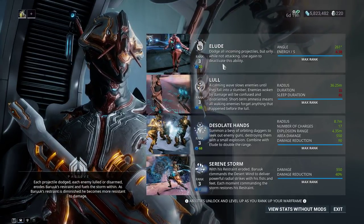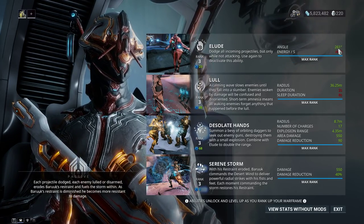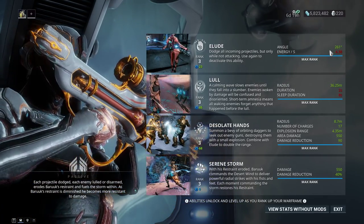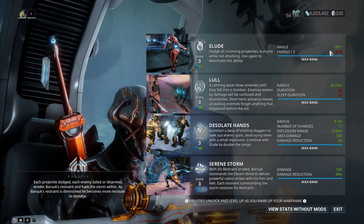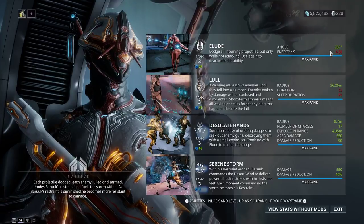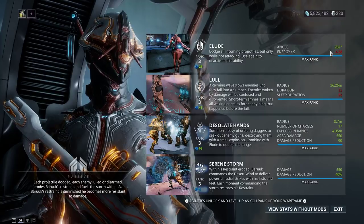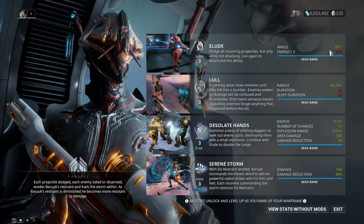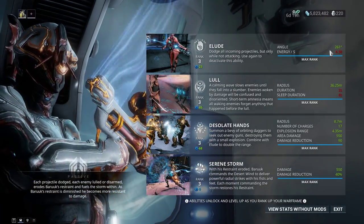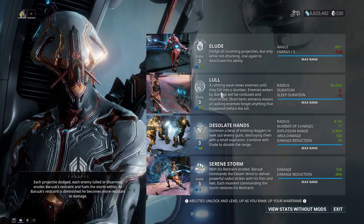His number one ability is Elude. It gives him a range angle — mine is 261 degrees. Basically, any projectile attacking him within that angle will go right through him and build his restraint meter. It's a really good survivability tool. The only thing is you can't attack while it's on — if you attack, it turns off. Just toggle it on and off.